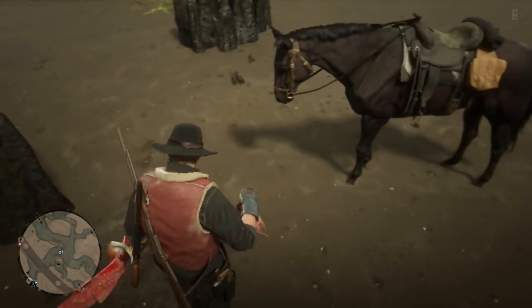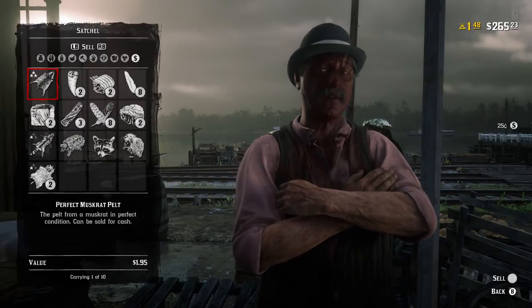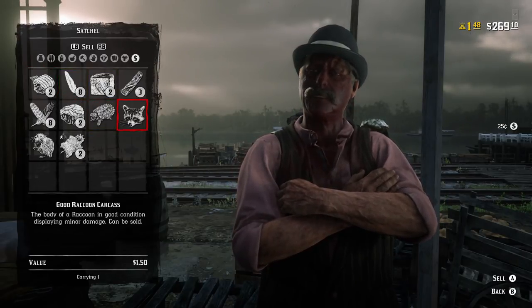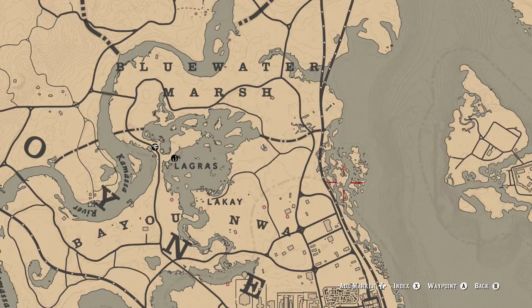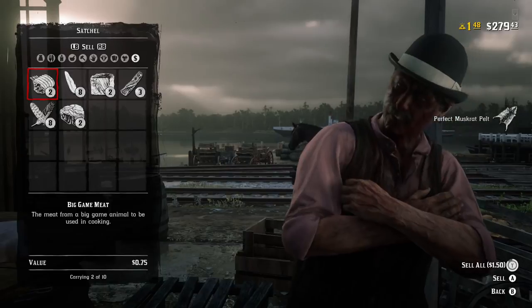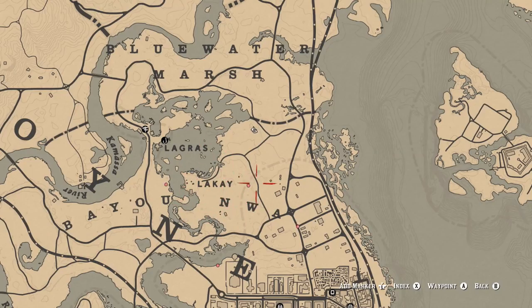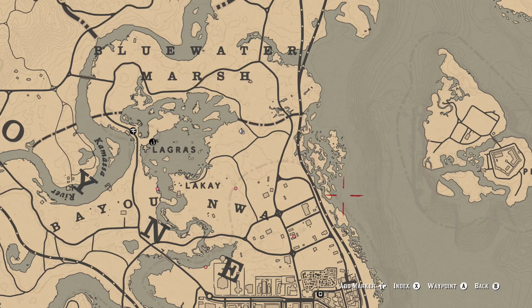After you kill as many animals as you can carry on your horse and in your satchel, head over to the butcher — the closest one being in Saint Denis. I did this twice just now. The first time I hunted in this area for less than 10 minutes and made a little over $30. The second time I went through the middle of the marshy area and then east to the coast, spent a little under 20 minutes, and made about $70.